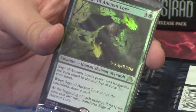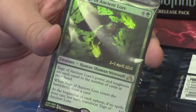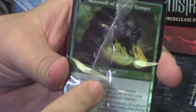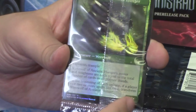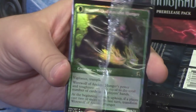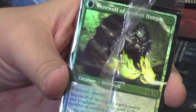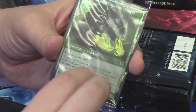Before he flips, he's a sage or shaman with green energy in his eyes coming out of his hands. When he flips, he is the Werewolf of Ancient Hunger — once again huge, once again difficult to see through the packaging. Power and toughness equal to the number of cards in all players' hands, as opposed to the other guy whose power and toughness is only equal to the number of cards in your hand. He has vigilance and trample, so he's a big beater.